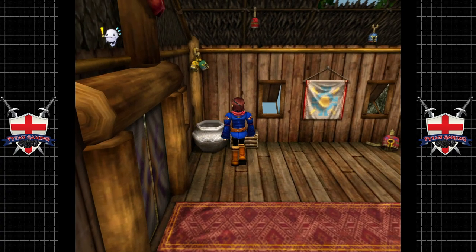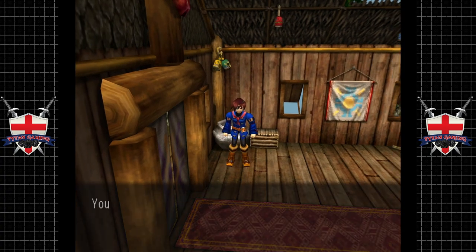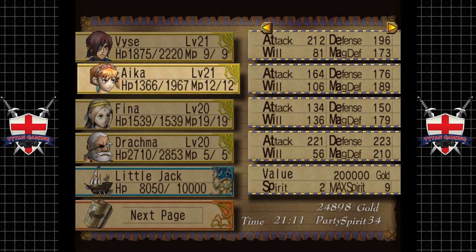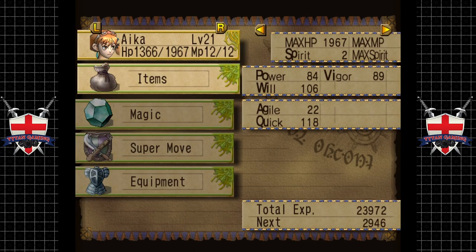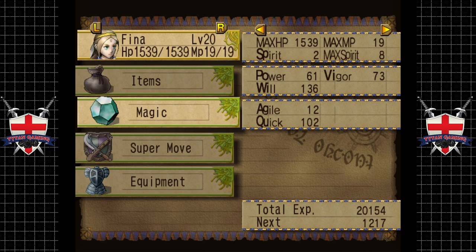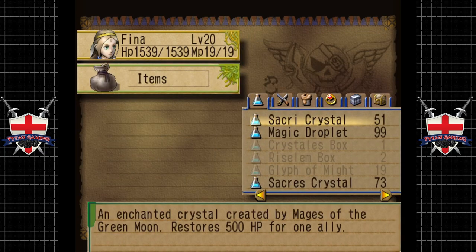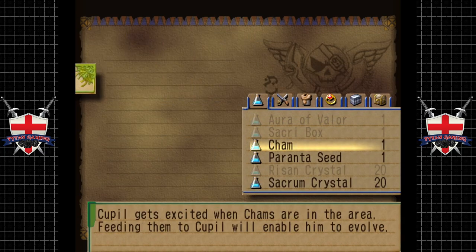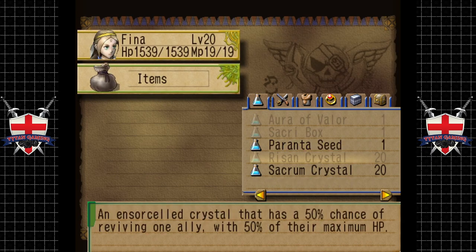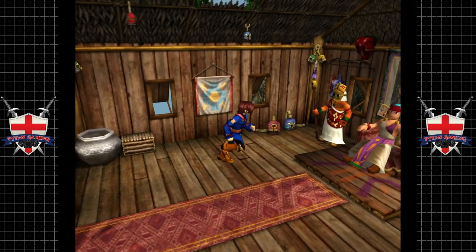Before we leave, there is a Cham here - we received a Cham, excellent. We're actually pretty close to getting another upgrade for Cubot. I believe his next upgrade is a sword. Let's go for some Cubot action.